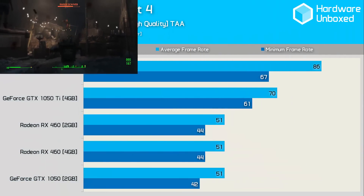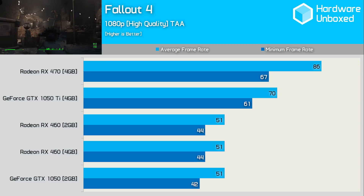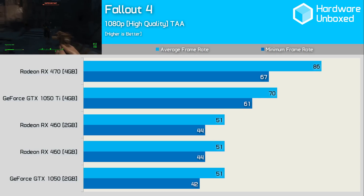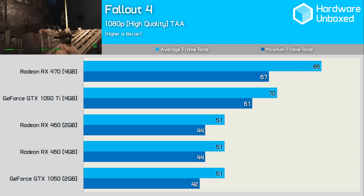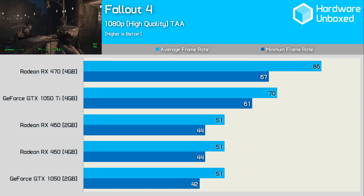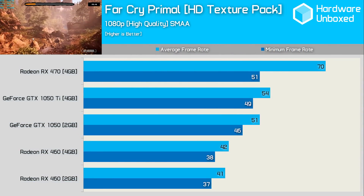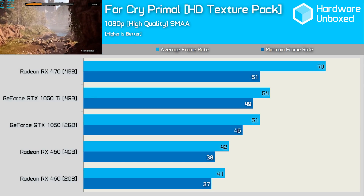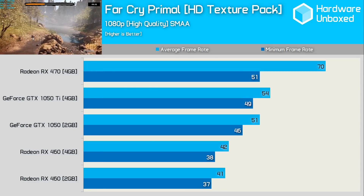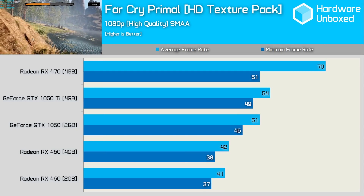Testing Fallout 4 using the high quality preset with TAA enabled, the 1050 Ti achieves an average of 70 FPS at 1080p — yet was almost 20% slower than the 470. The 1050 Ti enjoys a 29% performance advantage over the 4GB RX 460 while being just 6% faster than the vanilla 1050. As was the case in Mankind Divided, although the 1050 Ti is considerably slower than the RX 470 on average frame rate, the minimum result is much closer — 23% slower on average but just 4% slower for minimum frame rate in Far Cry Primal.